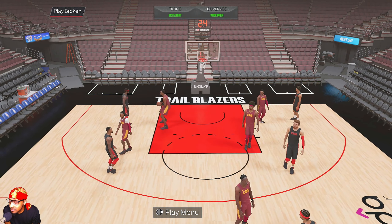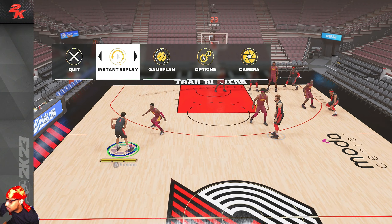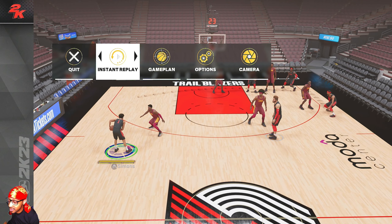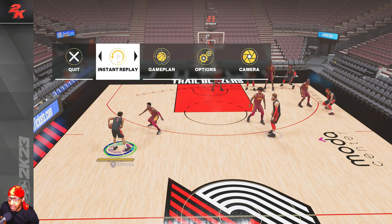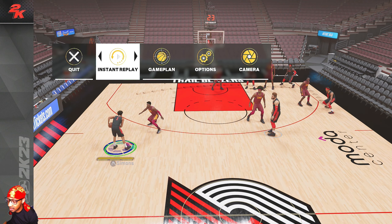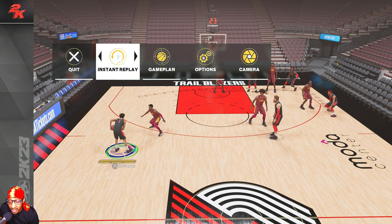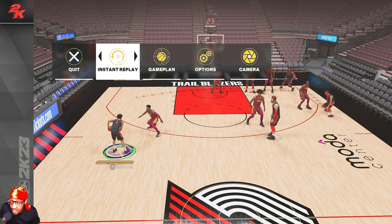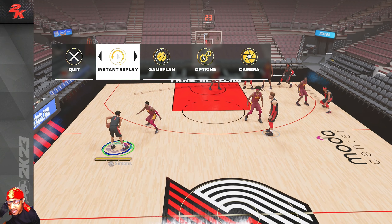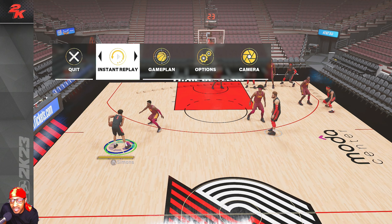This playbook is pretty loaded — it has a lot of really good plays useful on both next gen and current gen. Current gen has a few really good plays too, and they have all of these ball screen plays — they don't have the same three-point plays but have different ones that are good. The Blazers always have one of the better playbooks in the game and this year is no different. As always, I hope this helped, hope you enjoyed, thanks for watching and stay tuned for more content.